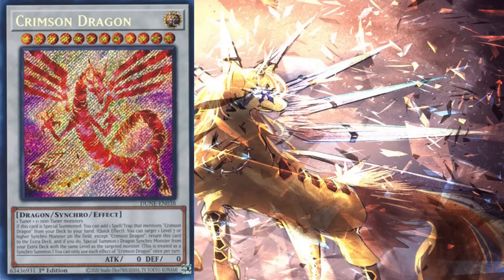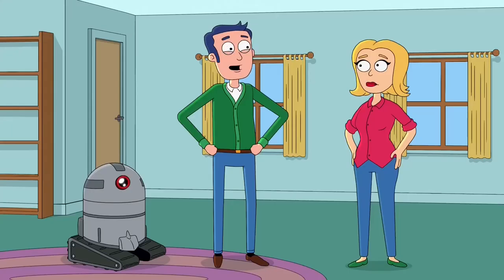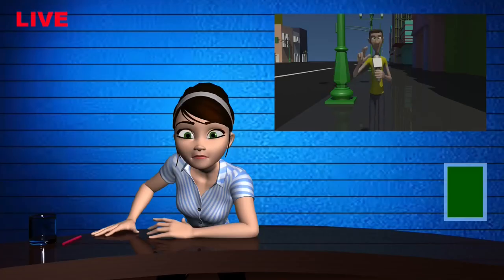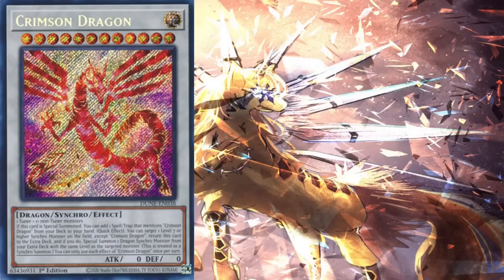But you look at Crimson Dragon, and your choices are actually very limited. You only have choices from level 7 up to 12, and you can only choose dragons. So first of all, level 7s for competitive play are off the table. And while you could cheat out Ancient Fairy Dragon, I feel Ancient Fairy Dragon in the near future is going to get banned — field spells are just absolutely ridiculous in Yu-Gi-Oh at the moment. But leaving Ancient Fairy Dragon aside, there's not really any Synchro 7s you're going to be making competitively in the future.